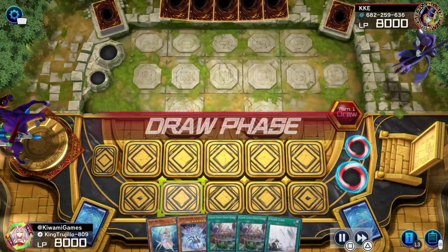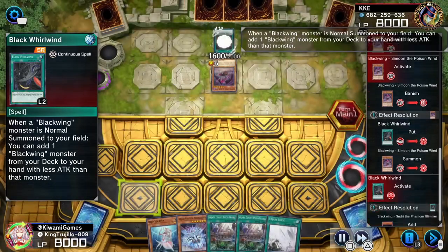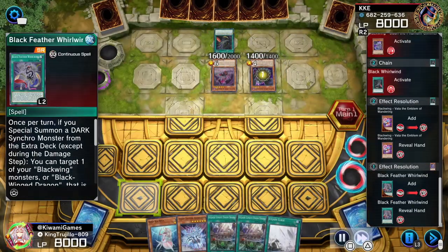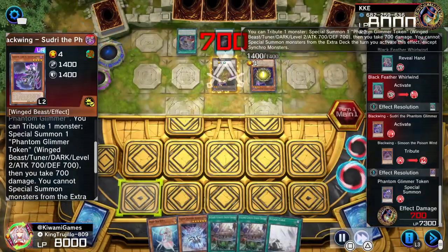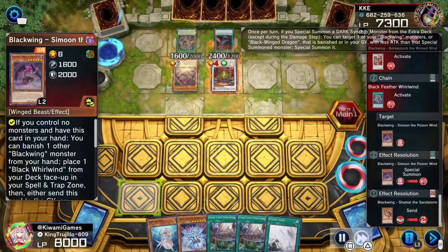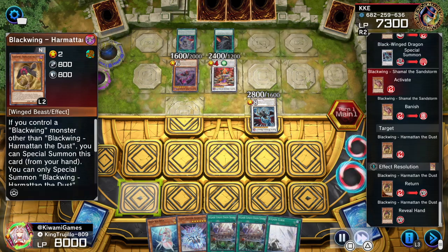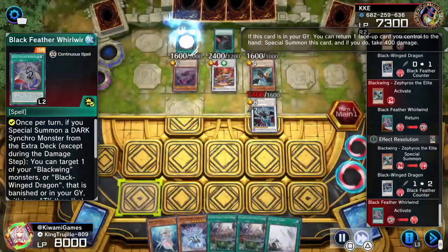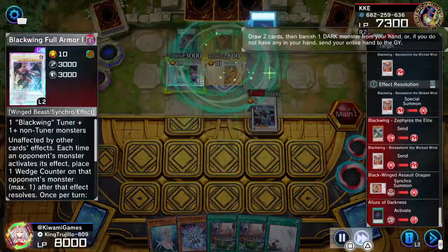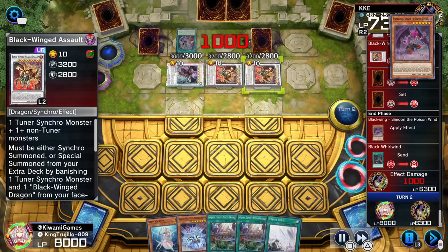Next replay — we're going second against Blackwing. Our opponent pops off since we don't have any negates, so I'll fast forward. He sets up a nice board, gets a token, normal summons, activates a spell card to bring back and special summon monsters, gets synchro monsters. He ends up with his boss monster that's unaffected, plus a card that burns me for 700 every time I activate a card effect — so now I'm taking 1400 burn per activation.